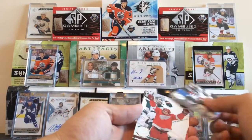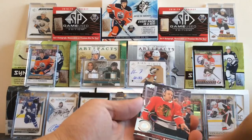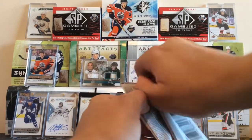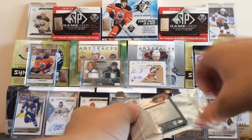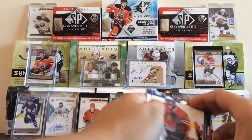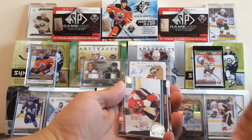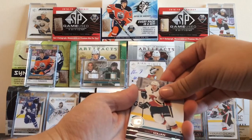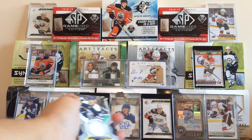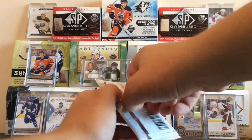Here we go — Anthony DeClaire, Dylan Larkin, Victor Rask, Jack Johnson, and Patrick Kane, all base. I don't know why I said Ryan, that was kind of a brain fart. Here we go with 17-18. We got a hit — never going to complain about that. We got Corey Crawford, Sebastian Aho, J.G. Pageau, Matt Stajan, Matthew Benning, and Alexander Wenberg is our UD game jersey. Never going to complain about a hit. Nice to pull a jersey card, which has kind of been slim for us the past few breaks.